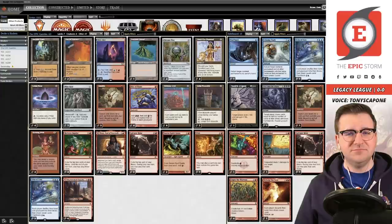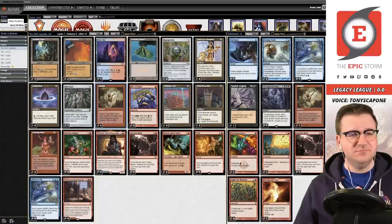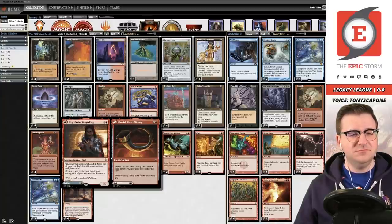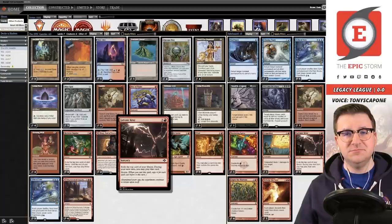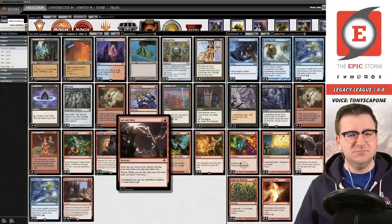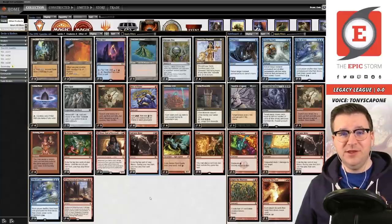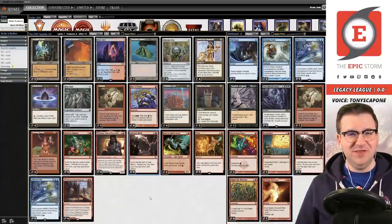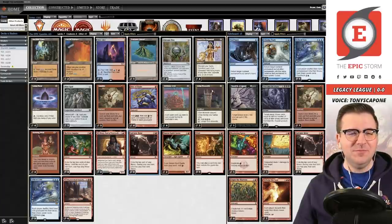So basically the idea is we want to be spinning the wheel with Echo of Aeons multiple times — we're going to be doing it pretty much every game, and multiple times almost every game. To enable that we basically have Lion's Eye Diamond, Gamble, Echo of Aeons, just a whole lot of redundancy to cast Echo of Aeons consistently. We have various other action spells, fast mana, and protection in the form of Defense Grid and Relay — which I consider both action and protection because it's so difficult to interact with.